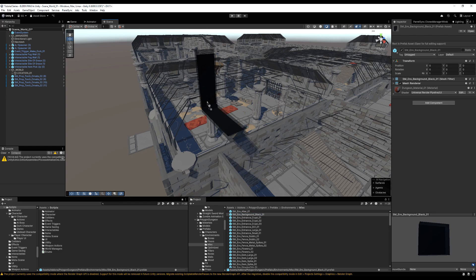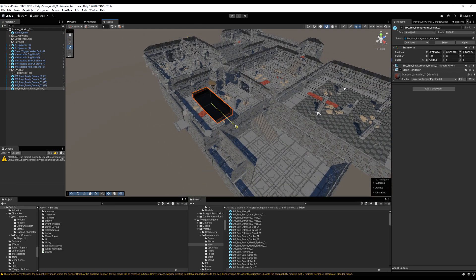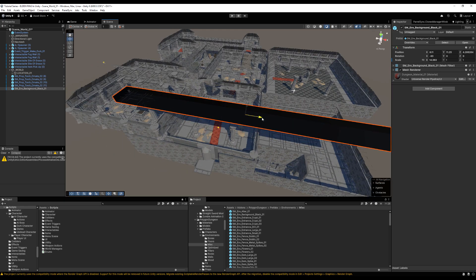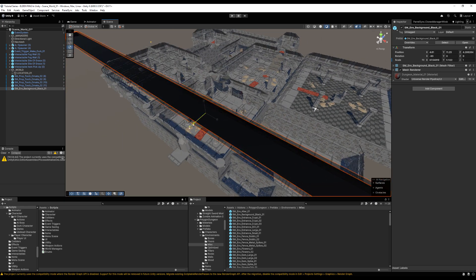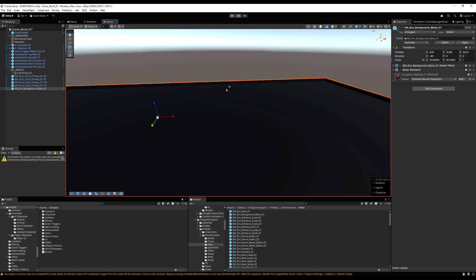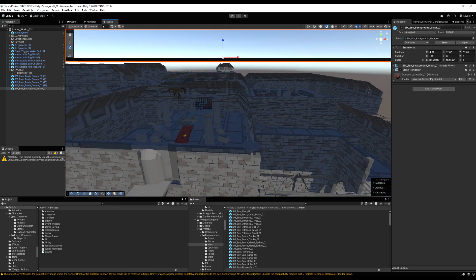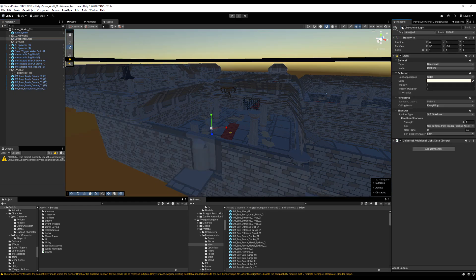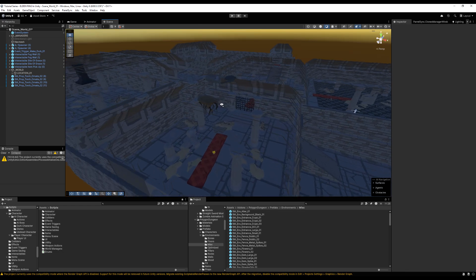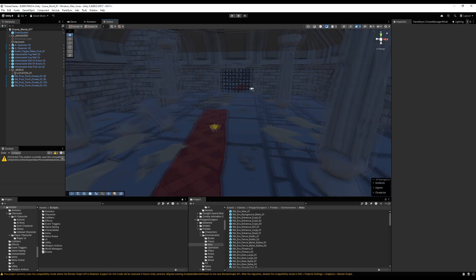A lot of developers will make a box around areas. Some asset packs come with one — here we have a background black box from the Polygon Dungeon set. You could expand this over the area to encase the dungeon and block out that directional lighting. Instead, I'm just going to remove the directional light since I only want to showcase lighting in this small area, and I'll delete the black box.